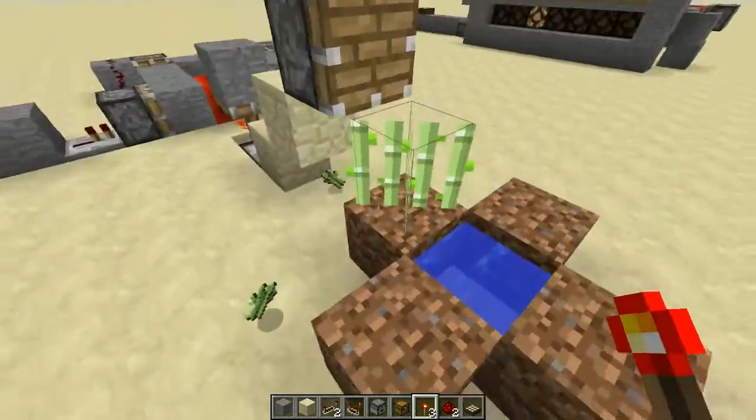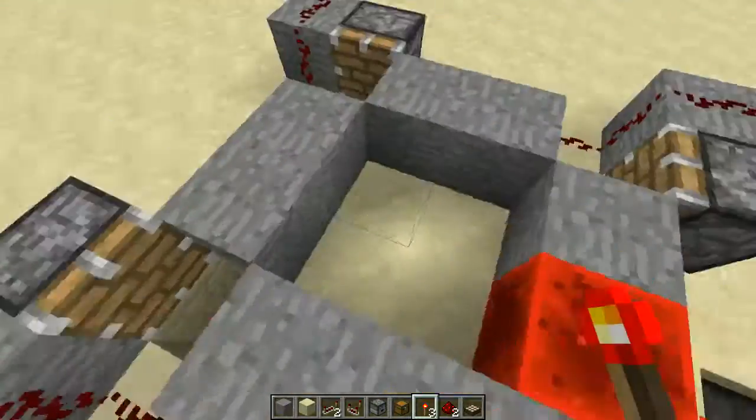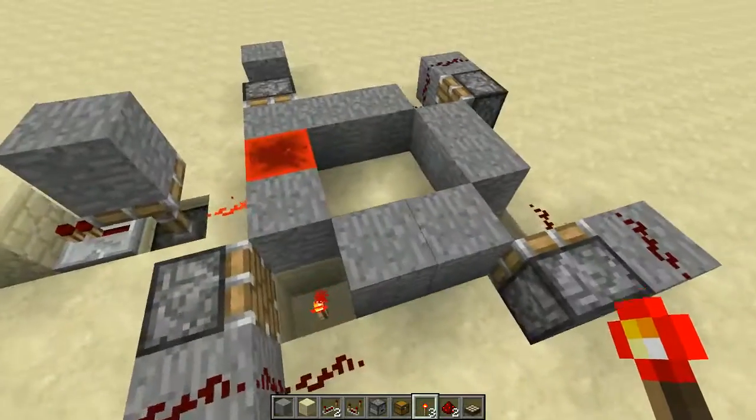Now sugar cane doesn't actually take nine Minecraft days to grow, but the cycle can be made smaller just by putting the pistons closer together.